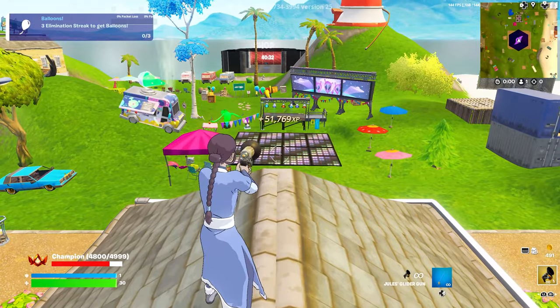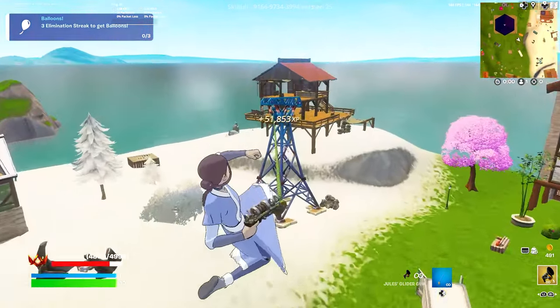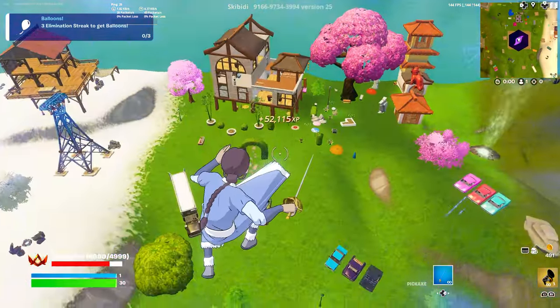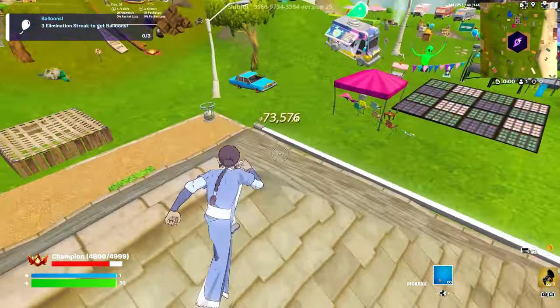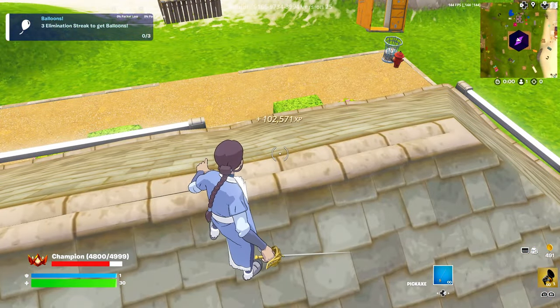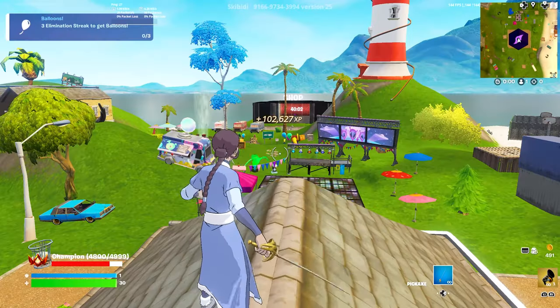Let's move on to the next one. For the next button, find this power tower, grapple on top of it, and the button will be in this corner. Track this as well — once again I'm getting thousands of XP every second, this is actually crazy. I just passed 100,000 XP with only two buttons, and it's still going up.